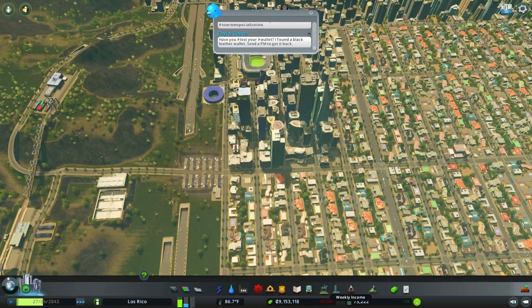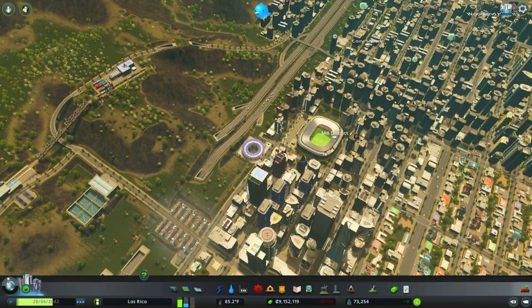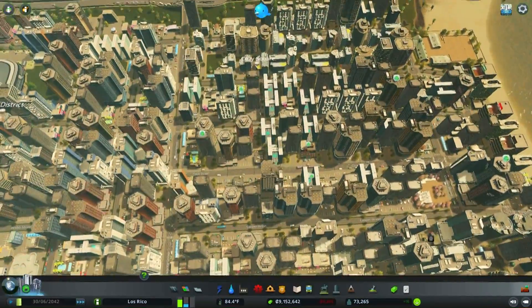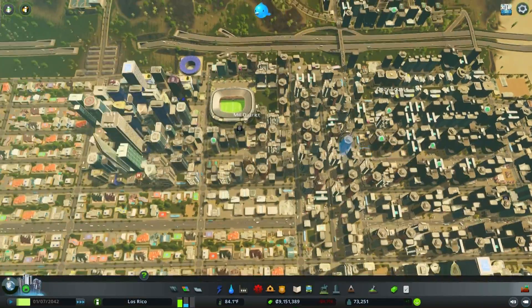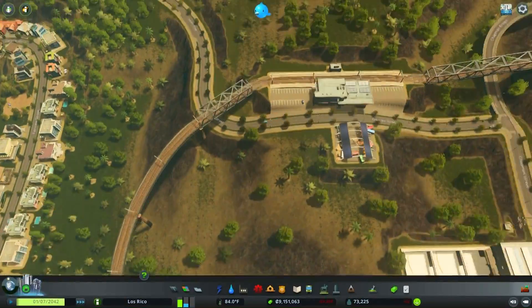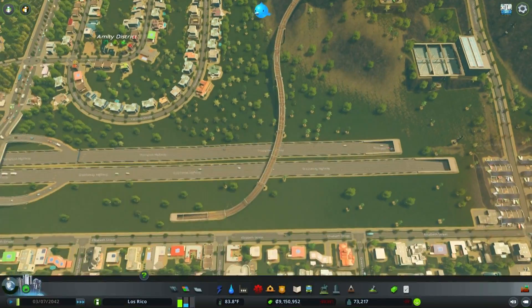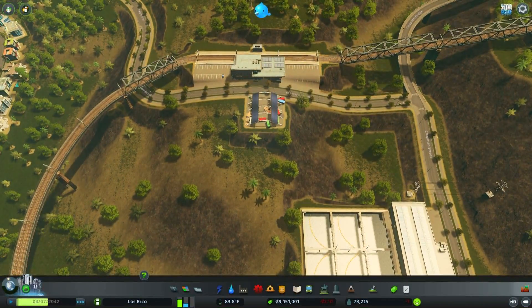We're in the red — I just noticed that. It's probably all these train stations and stuff I put in. But that should mean no one complains about not having enough goods to sell — though they may still complain about not having enough customers. I'm hoping with this passenger line here that will help with that. We'll have to wait and see.